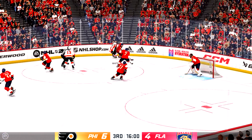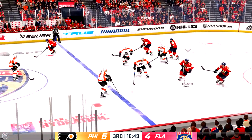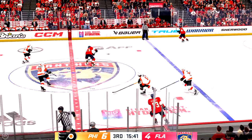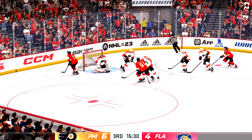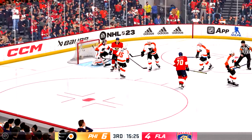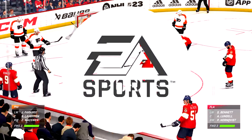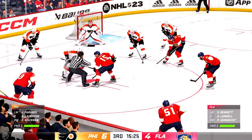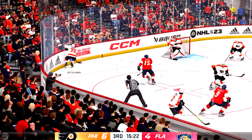Florida's won the face-off deep in their own end. Good fight for the puck along the boards. Florida's got a hold of the puck. Now he angles it across to White. Gains the zone along the right wall. A stick save! Goaltender covers up and will get a face-off. Philadelphia's got it in the defensive zone. York's lugging the puck.